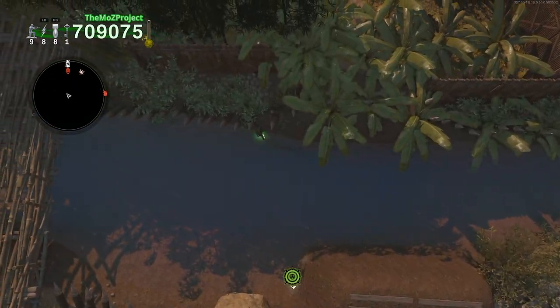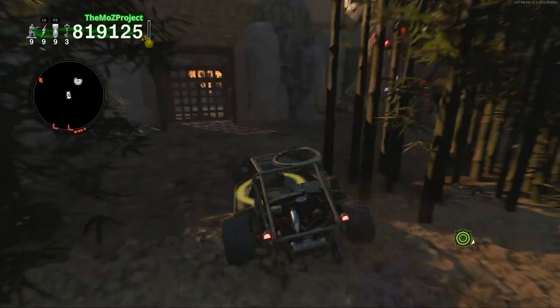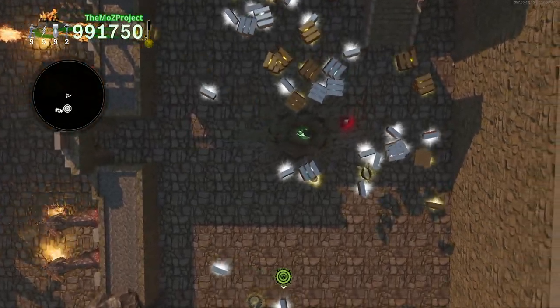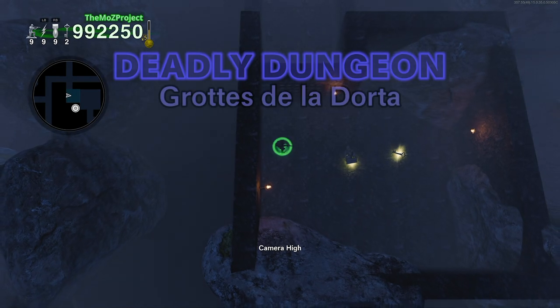The third dungeon requires you to keep going north after exiting the previous dungeon. Grab a buggy car, and then drive to this castle area, which requires a key to open as well. Then there will be a hole in this room to your right — drop down it to enter the third dungeon called Grote de la Dorta.